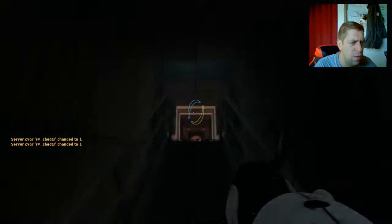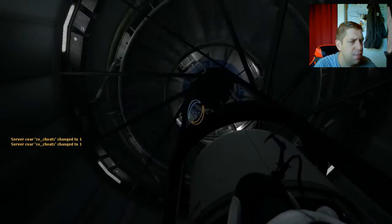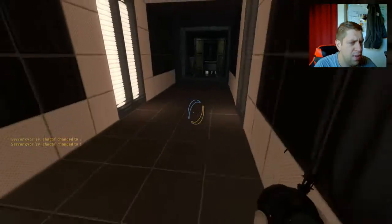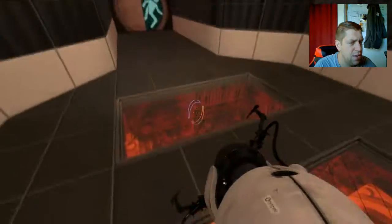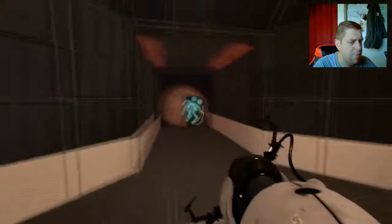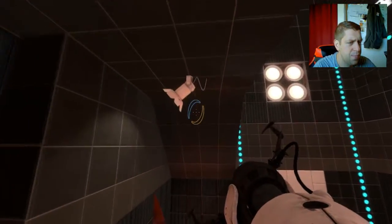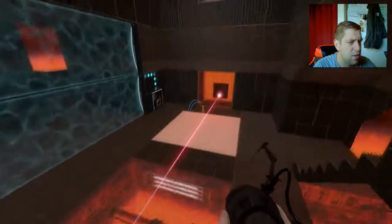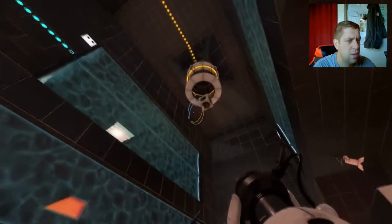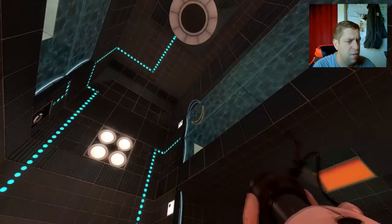All righty then, let's go. I should really check the dying area to see if there's anything hidden. There is none. Oh, nice looking entrance, I like it a lot. All right, here we go. So we have got a laser, aka thermal discouragement beam, and a cube, aka reflector cube. Fizzler, be gone.